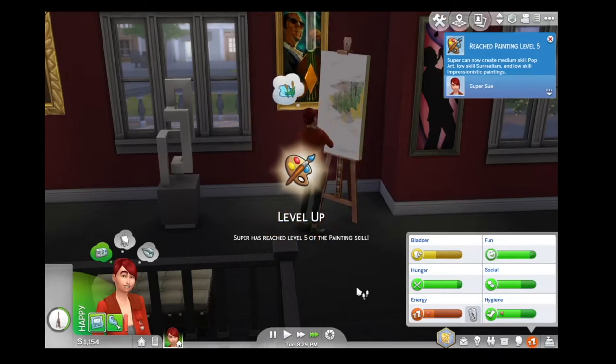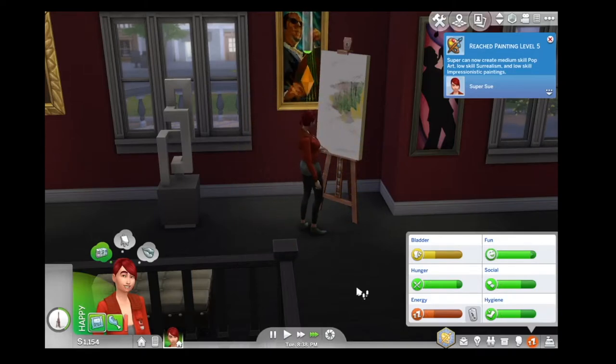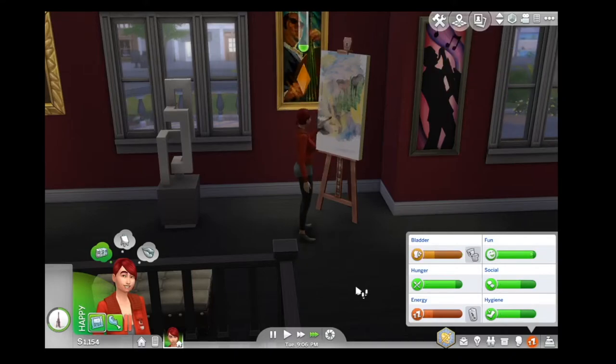We're going to do a classic painting - let's do a large classic painting, let's see what she can come up with. We'll try to finish at a reasonable hour today and then maybe we'll build a basic house for her. Oh, we're at level five! The sim can now create medium post-skill pop art, low-skill surrealism, and low-skill impressionistic paintings. So we're getting through that skill nicely.